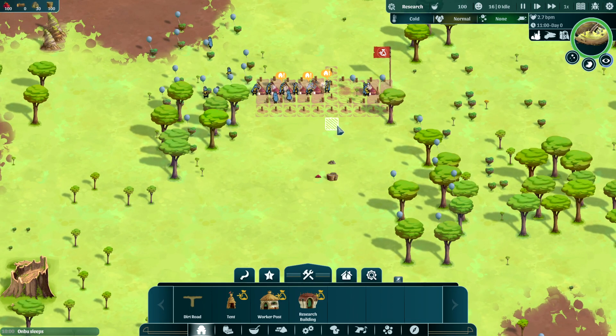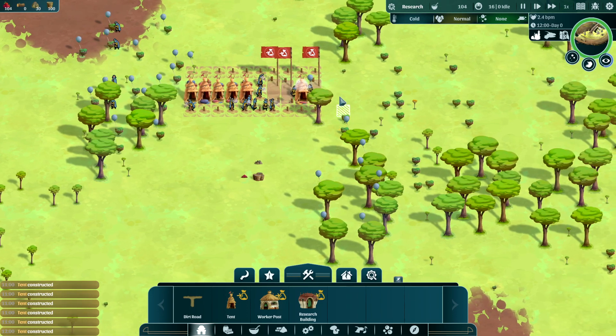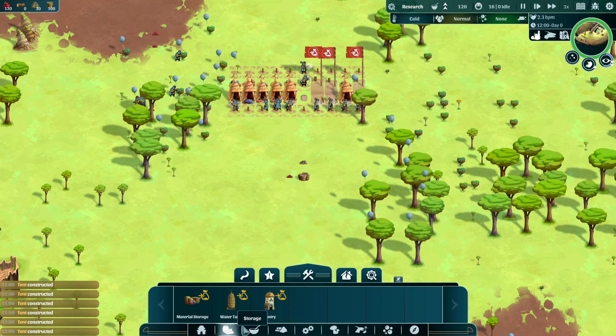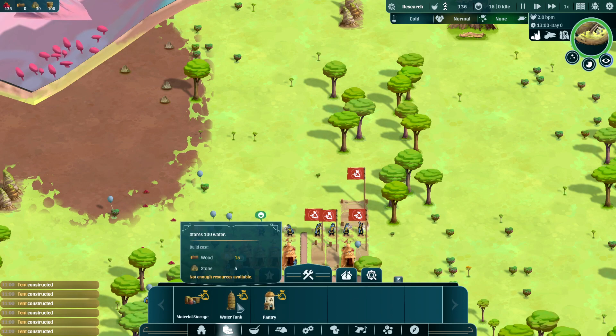There's another baby tree there - it's sad, it's probably gonna have to go where we're building. We'll just accept it and continue through. We will get more of them as we progress. Now we want to get ourselves a well and a research building. We want to get resources as fast as possible, some material storage areas. I should put shift on that one - there we go, put this here. That's perfect - we have one, two, three, four storage areas.